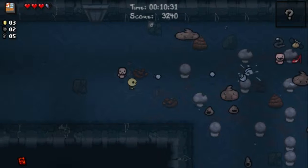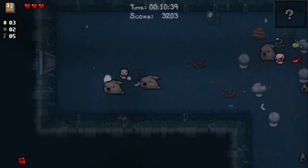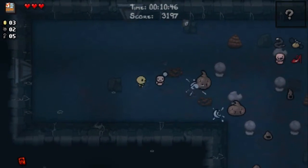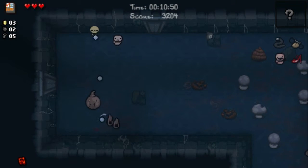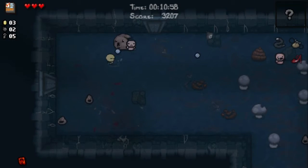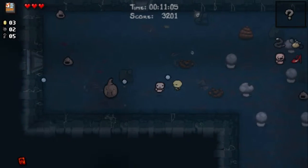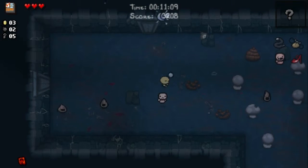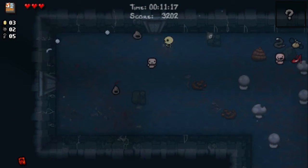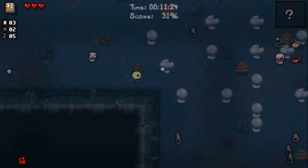Some of the other stuff that's new in Rebirth and Afterbirth: things on the floor — curios, decorations, blastables — like mushrooms and skulls. They have a chance to pay out like Tinted Rocks do, but there's no visual indicator as to whether or not they're a special one. Mushrooms can pay out with mainly pills and mushroom items like Mega Mush, 1-Up, Mini Mush. And skulls can pay out with tarot cards, black hearts, and various familiars like Spectral Baby.